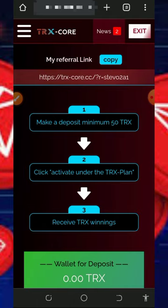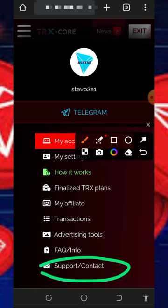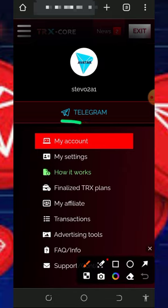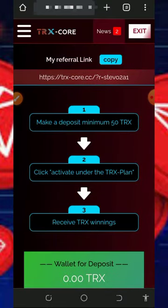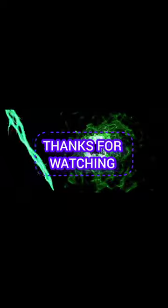You can also contact support if you have a problem — their contact information is shown on screen. There are also FAQ sections and advertisement tools available. The platform is very easy to use, so jump in and start earning. You can also join their Telegram channel for more updates. If you found this video helpful, please consider subscribing and turning on notifications. Thank you for watching, see you in the next video — God bless you.